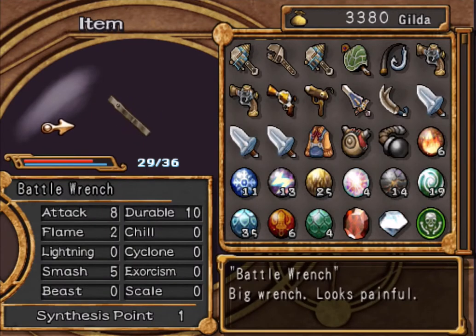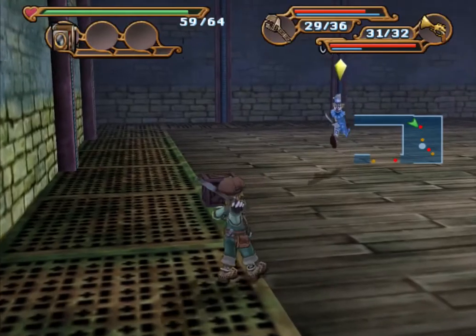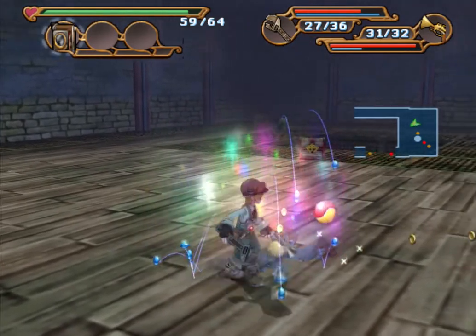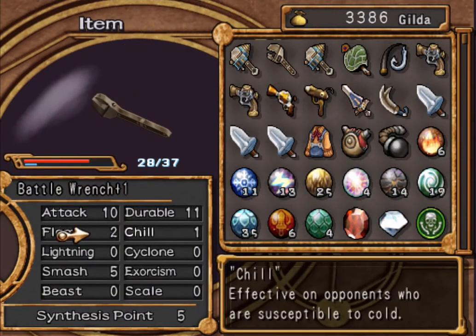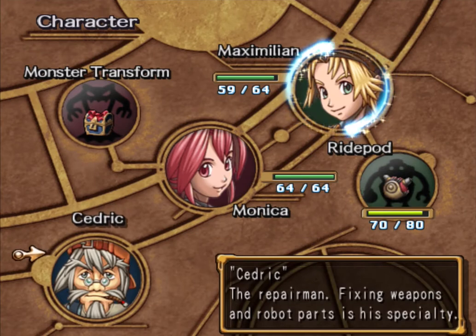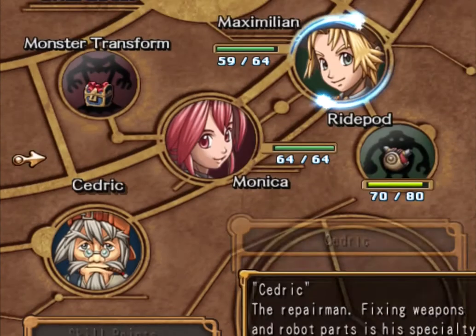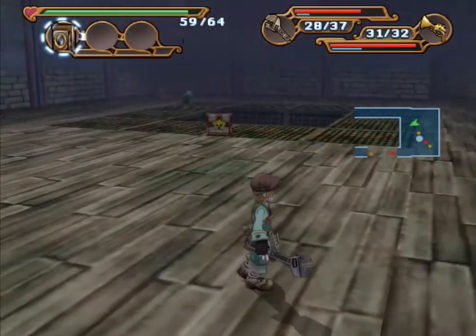Just so you know, this is the stats of the wrench right now: 8, 2, 0, 0, 5, 0, 0, 0, 0, 0, 0, and 10 — keep that in mind because I'm about to level it up. Now you notice I had one to Chill, and the reason for that is because of Cedric. Every time you level up a weapon with the bonus point, Cedric gives bonus points with weapon parts upgrade — that's for Max's right hand weapons, which is wrenches and hammers. So you get an extra point every time you level it up. It's random what stat will go up though.